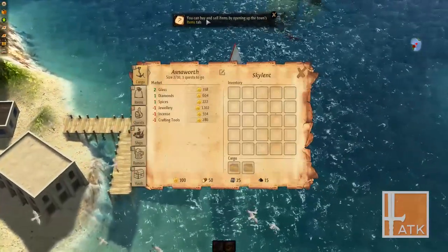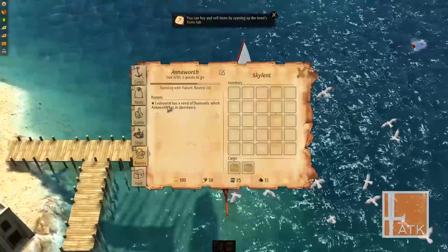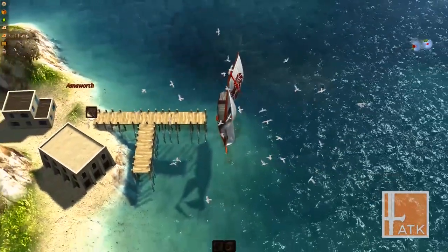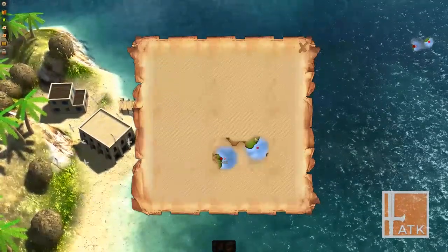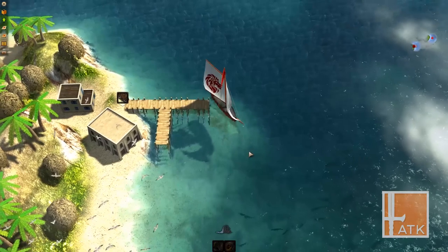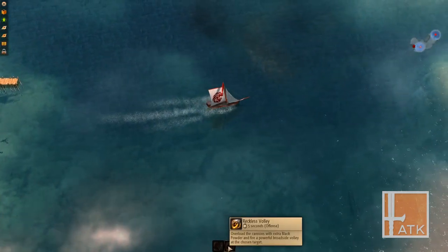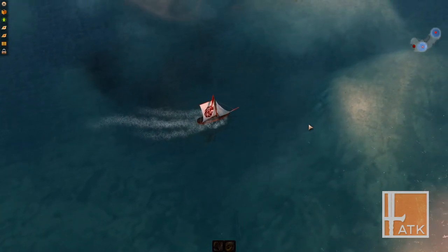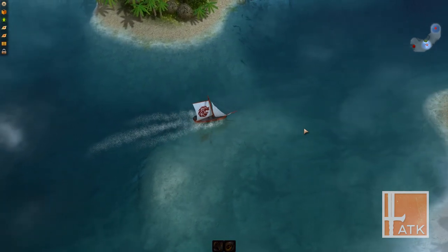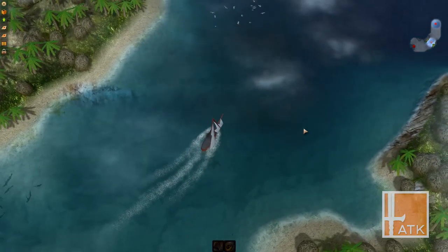Let's click on the town and yes, we open up a menu here. You can buy and sell items by opening the town's items tab. We got rumors — Minimap is in need of diamonds. Open the regional map by clicking the minimap. Here's our map. We've got wind power, repair, and cannons — reckless volley overloads the cannons with extra black powder and fires a powerful broadside volley at a chosen target. Let's sail around and see what this game has got for us. This is a sandbox game, kind of reminiscent of what Sunless Sea would be like, but there is multiplayer added. We're not going to have the single-player story-driven content like Sunless Sea, but I think the multiplayer components would more than make up for it.